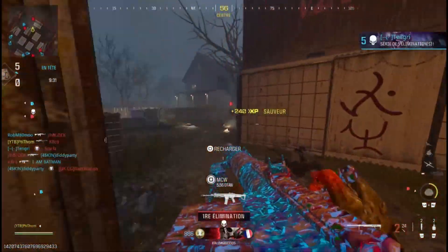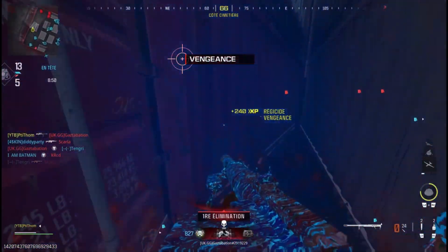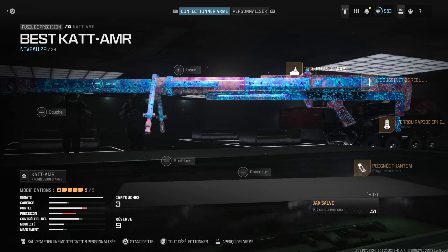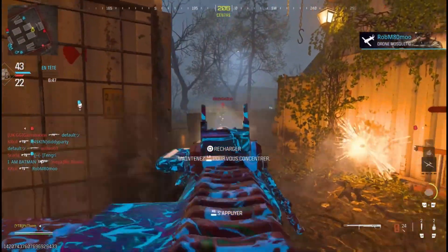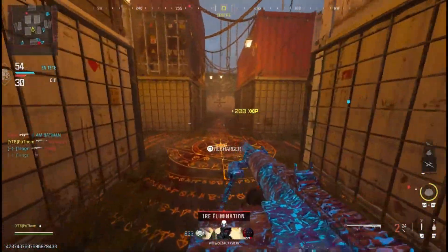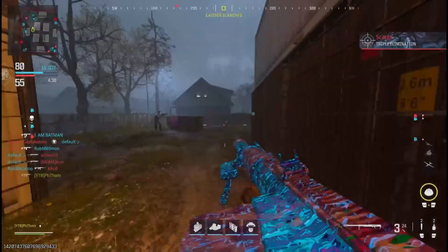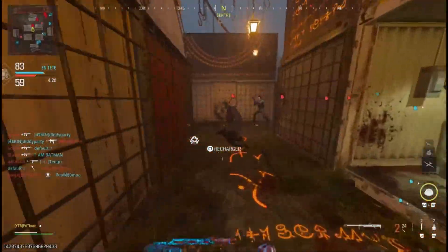Si vous voulez absolument la jouer avec son kit, je vous dis bon courage. Je vais vous recommander la classe que j'ai utilisée, je vous l'affiche à l'écran, ainsi que la classe sans le kit. Dans ce cas-là je vous conseille surtout de la jouer sur des petites cartes telles que Shipment, puisqu'il y aura beaucoup plus d'actions et il y a moyen de faire des petites doubles. Mais il ne faut pas espérer faire un bon score ou ratio : avec cette classe je me suis juste fait poutrer toute la partie et le mieux que j'ai réussi c'est 3 kills sans mourir, donc si vous faites mieux, énorme GG.